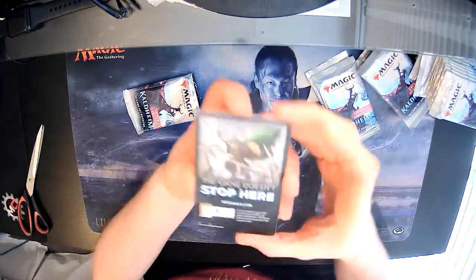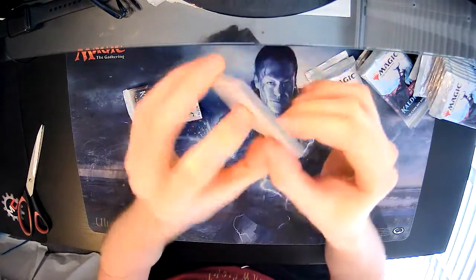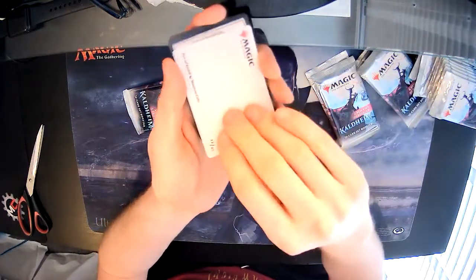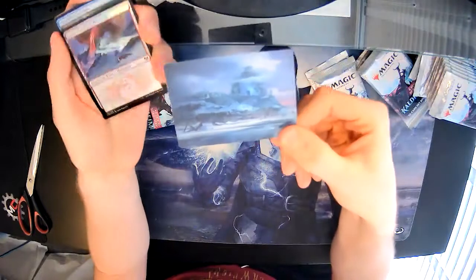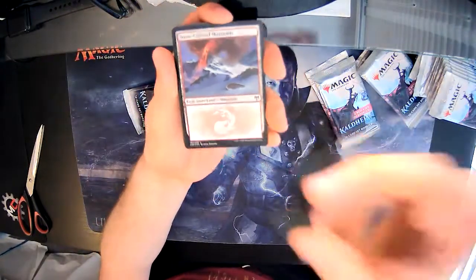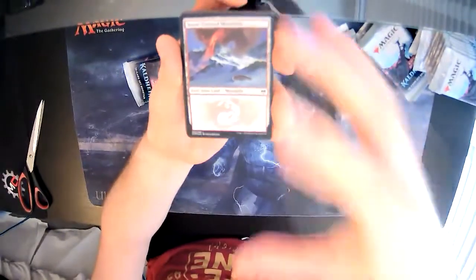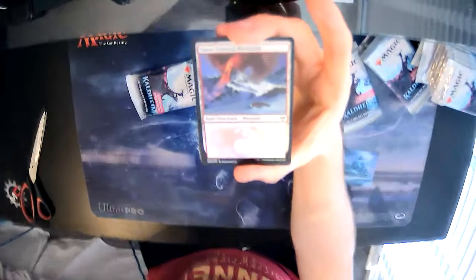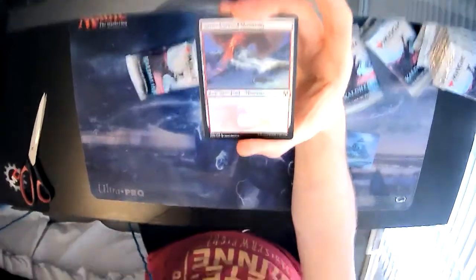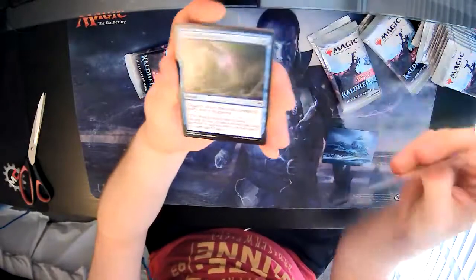We've got a token in this pack, so no set booster card here. The top doesn't seem too damaged, so I think we're okay. Our art card looks pretty. And to start off with, we've got ourselves a snow-covered mountain — there it is in foil, looking really pretty.